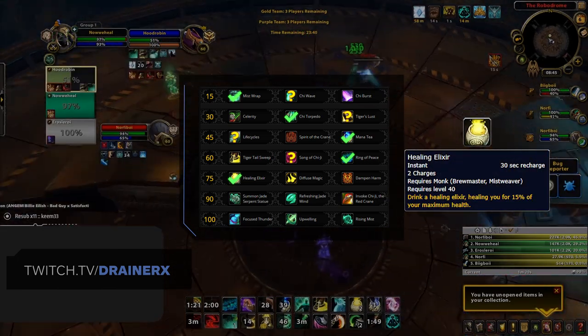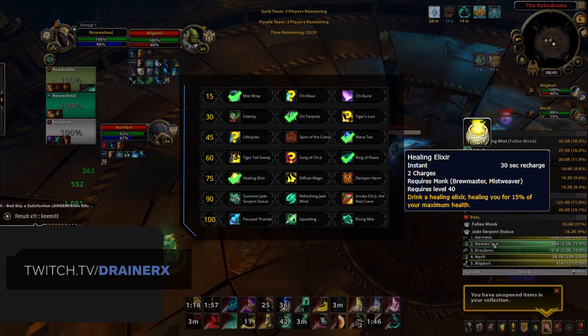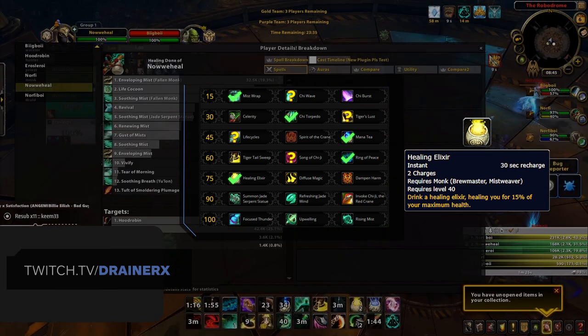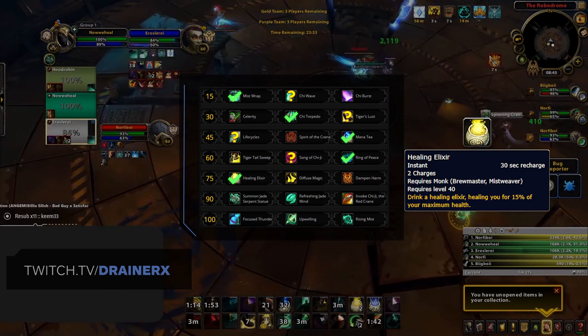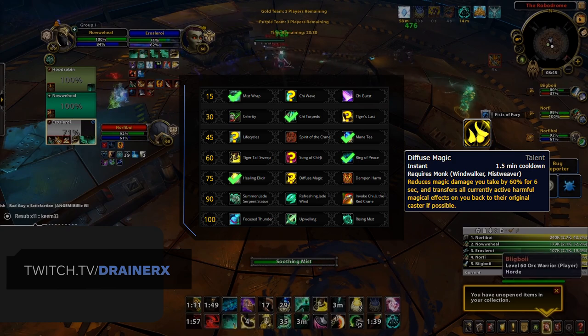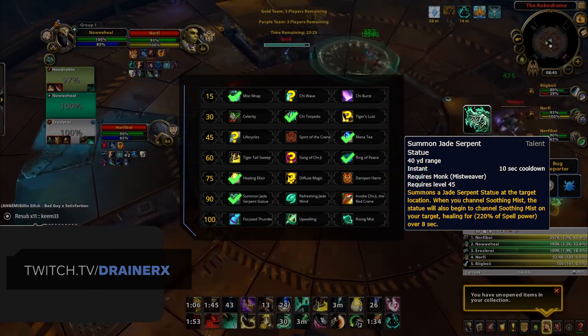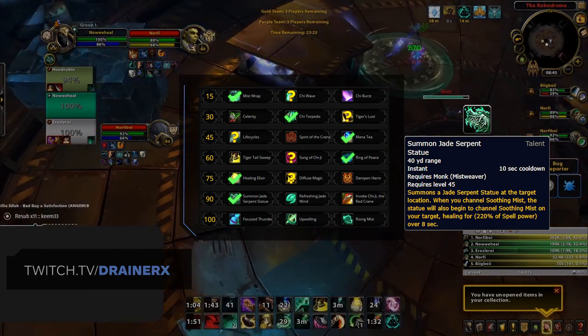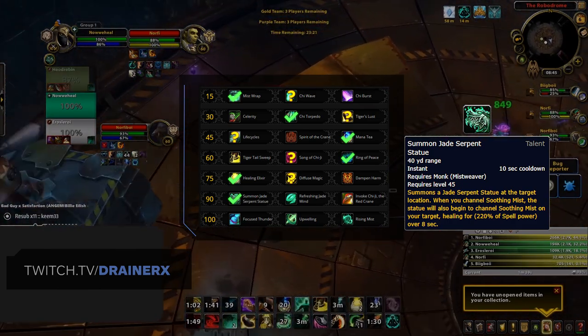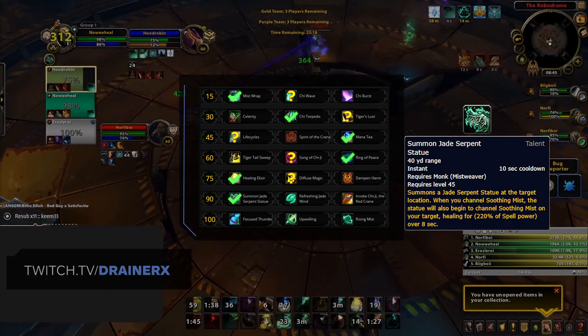Next up in the level 40 row, Healing Elixirs is the go-to for almost every matchup and will provide a ton of value whenever you take damage and aren't able to freely cast to top yourself. You'll still want to consider picking up Diffuse Magic though when facing Caster Cleaves as a way to easily live through kill attempts on yourself. The penultimate row sees one clear winner: Summon Jade Serpent Statue. Not only does it provide the most healing in this row, but it's the only talent that provides value without needing to be in melee range.